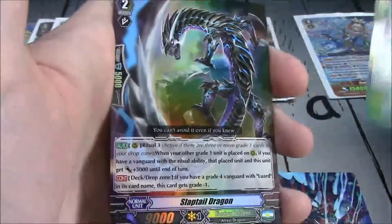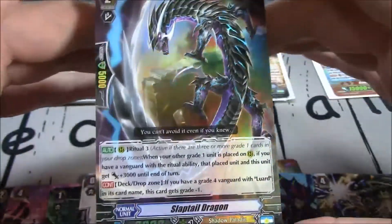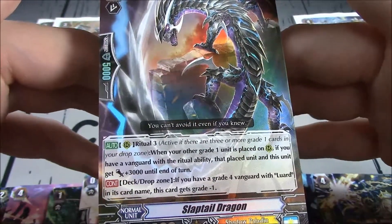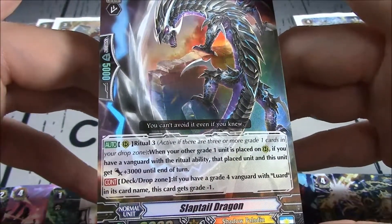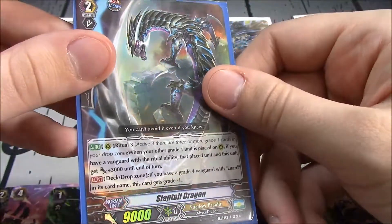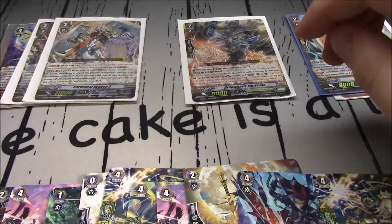Pulsar Saber Illushu. And Double R — Slaptail Dragon, Shadow Paladin. I have no idea what this card is. Ritual 3: when your other grade 1 is placed on Rear Guard, if you have a Vanguard with a Ritual ability, that placed unit and this unit get plus 3k until end of turn. Nice that it's not once per turn. Deck or drop zone: if you have a grade 4 Vanguard with Luard, this card in the deck or drop zone gets grade minus 1 — so it becomes a grade 1, and can be searched out or account for Ritual. The artwork is nice and it can do a lot of power-ups, but I have no idea about that card.